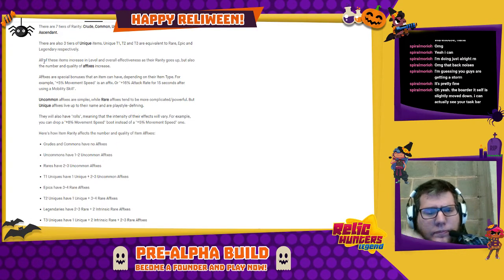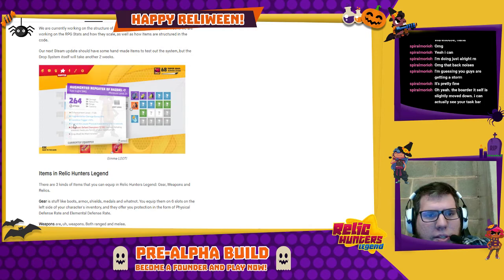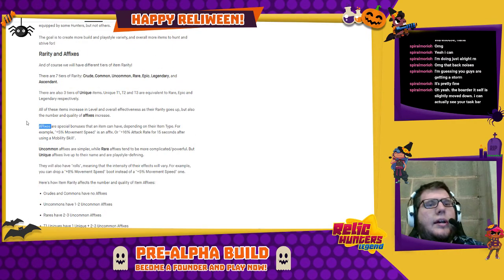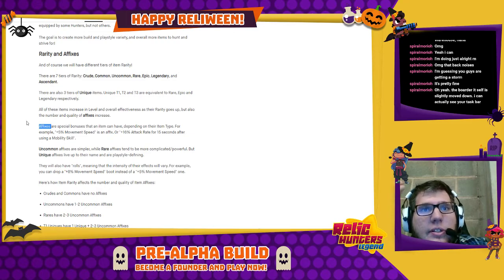Not only does power go up with rarity, but so does the number and quality of affixes. Affixes are the special bonuses on items — if you've been playing action RPGs in the past decade, you know what an affix is. For example, on this item you can see: Fragmentation Damage Bonus +8%, Condition Trigger +14%, Critical Hits Cause Physical Vulnerability for 15 seconds. Those three are affixes — effects that enhance what the item provides you. They're randomized and scalable, and the item type determines which affixes can roll.